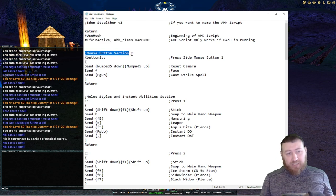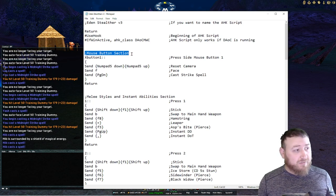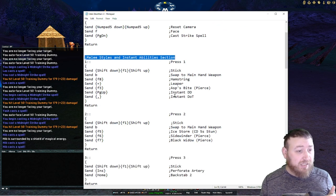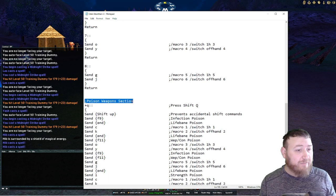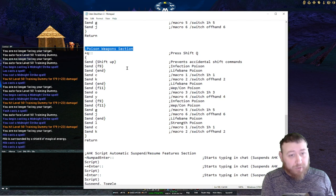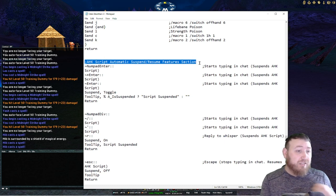A new part of version 3 is I've put everything into sections. Everything that deals with mouse features will be in the mouse button section. I'll have a melee and instant styles abilities section, a weapon swap section showing how to swap all your weapons, and my famous poison script that swaps your weapons and applies poisons to multiple weapons. At the very bottom I have the AutoHotkey automatic script suspend and resume feature.